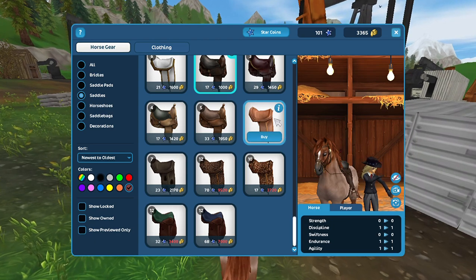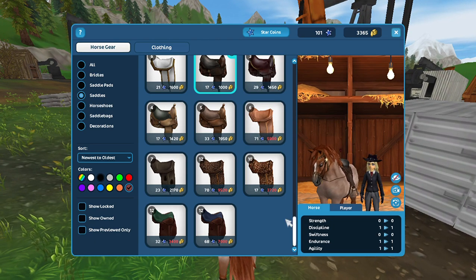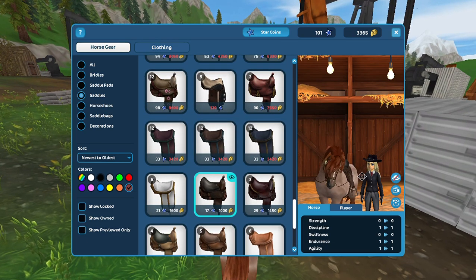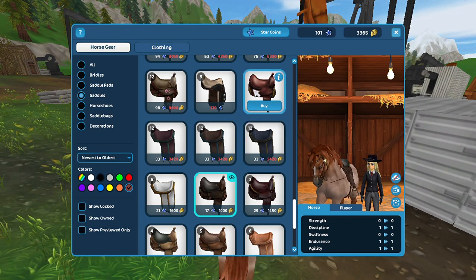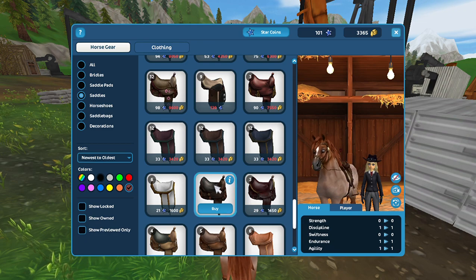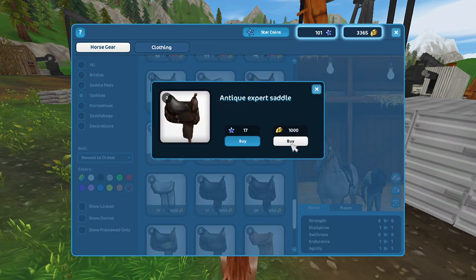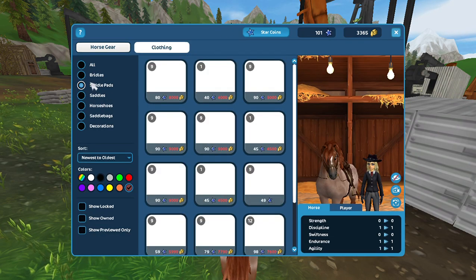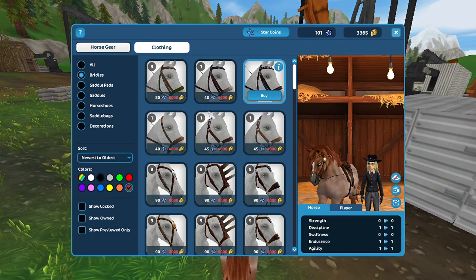I found a western saddle and this one is either 17 Star Coins or 1,000 shillings. Which would we buy with? We would buy it with shillings.